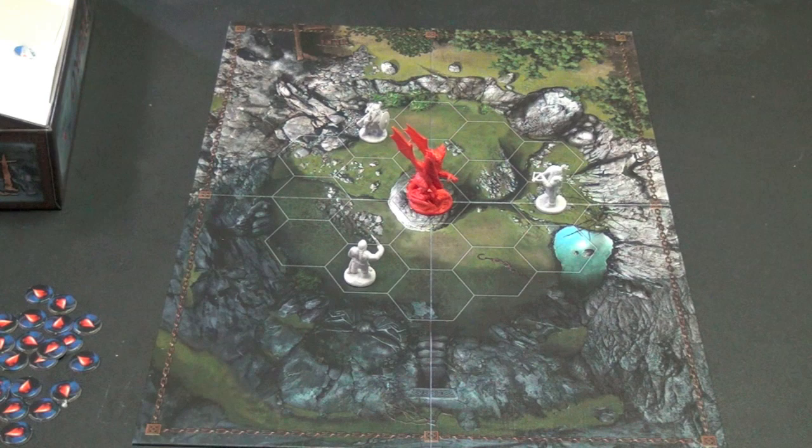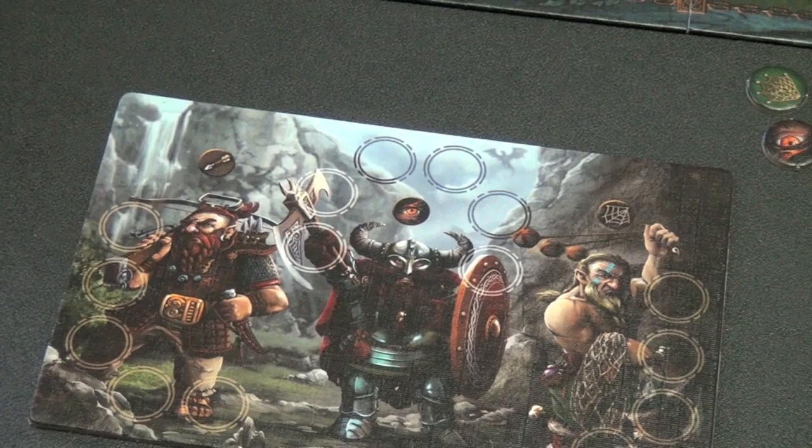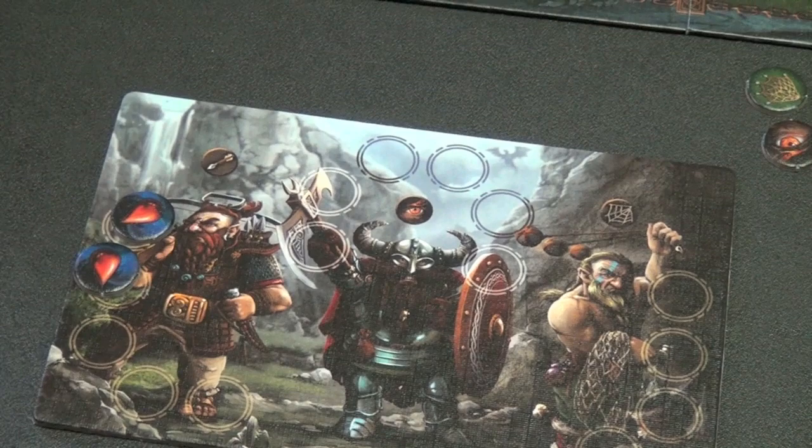The dragon is trying to escape or kill the dwarves. He will escape by making everyone go through the decks while still being alive, at which point he flies away. Each player has a card where they track wounds as the game progresses. You can see the dwarf card — there are three different dwarves, each with a symbol, and when a dwarf takes enough wounds to be fully killed, that dwarf is removed from the game.